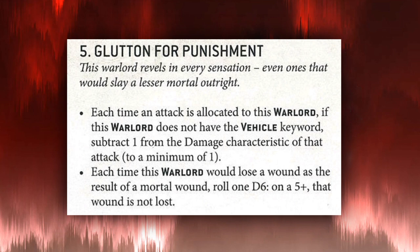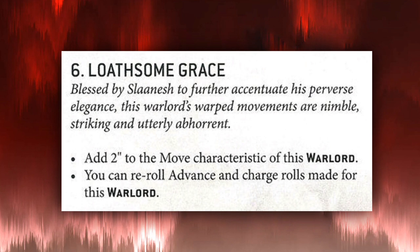Next, Glutton for Punishment: each time an attack is allocated to this Warlord, subtract one from the damage characteristic to a minimum of one. Each time this Warlord would lose a wound as a result of a mortal wound, on a five-plus that wound is not lost. Protection from mortal wounds is good, and neg-one damage is good. However, your opponent is only going to be attacking a character when they're committing to killing it, and you can't take this on a Disco Lord, so the neg-one damage isn't that powerful in practice.